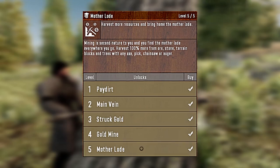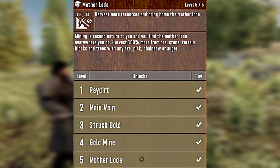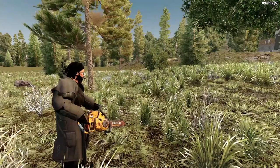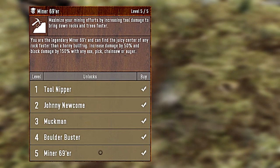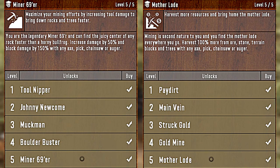And then we have Motherload. Harvest more resources and bring home the Motherload. Each level of this perk will increase the amount of resources you harvest when breaking blocks. Miner 69er and Motherload go hand-in-hand: Miner 69er increases the block damage that your tools do, and Motherload increases the amount of resources that you harvest. This is a one-two punch for resource gathering in 7 Days to Die.